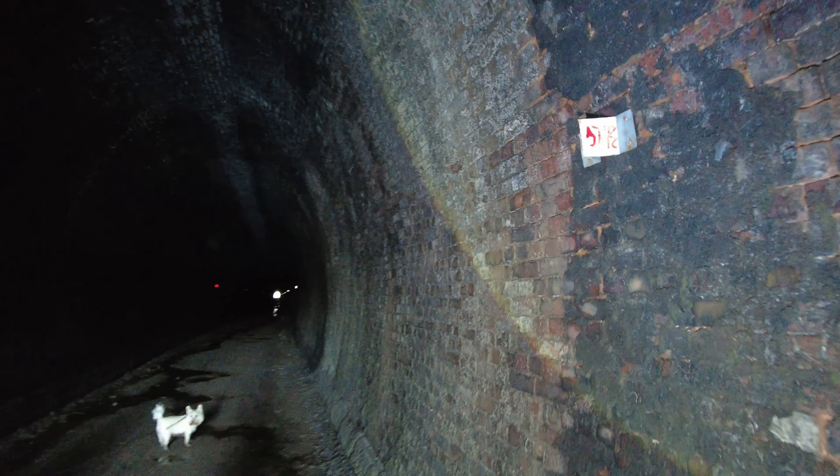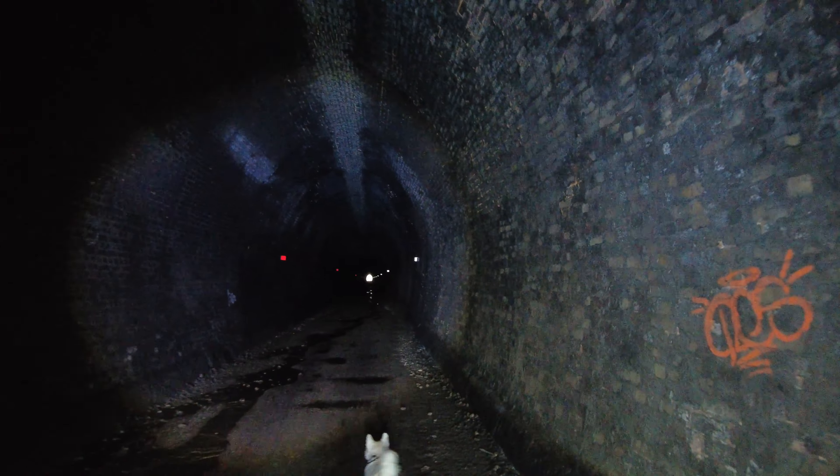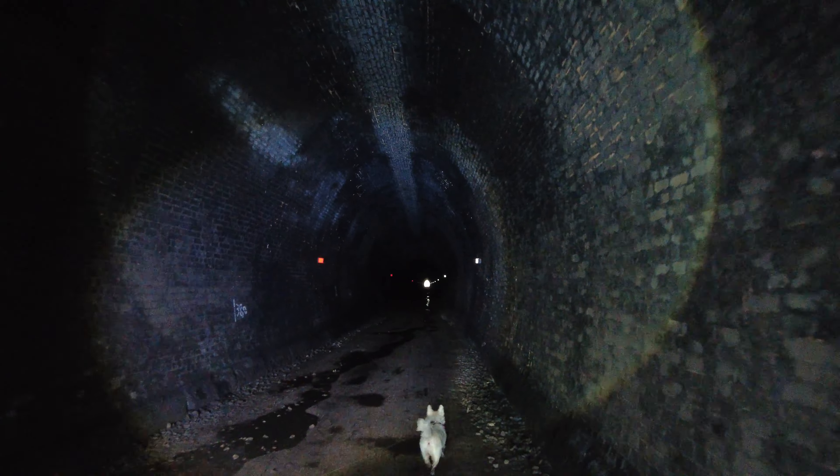We have some distance markers straight away — you can see them on the walls there. Apparently these tunnels were known as rat holes back in the day because it was so difficult to get your train through without scratching the sides. About halfway there's a slight adjustment in the angle which was known to train drivers — it's where they used to catch it. We're going to look for that today.